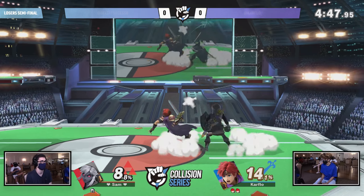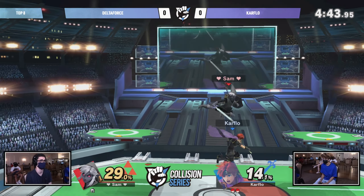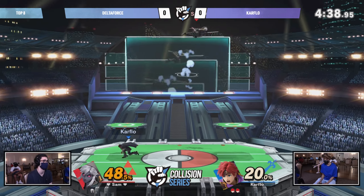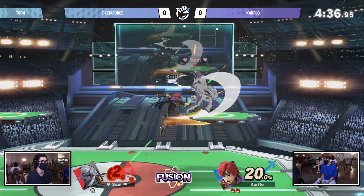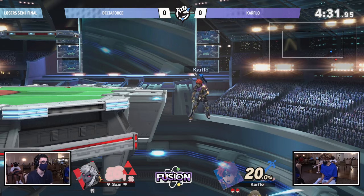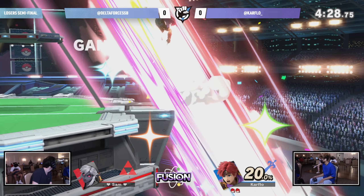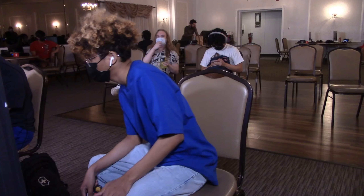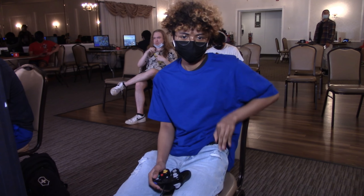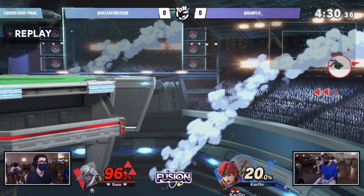You don't see a lot of Roy players sitting at the ledge like that. You're usually on stage just waiting for a ledge trap scenario, because edge guarding in Ultimate isn't exactly something a lot of players thrive in — it's mostly ledge trapping. But for a character like Roy that makes a lot more sense. Right there we see the edge guard with the up-B, and that's a scenario where you can actually do that with Roy and not worry about losing a stock. Car Flow takes game one.